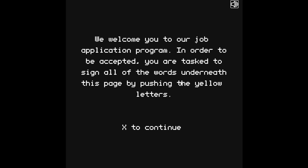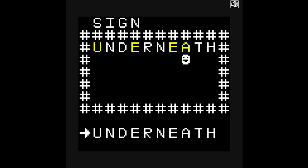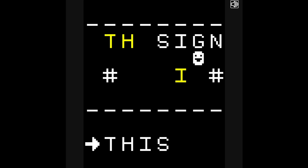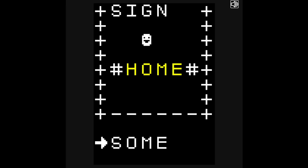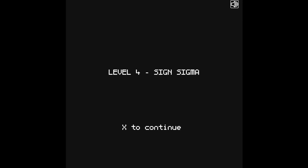You need to sign all the words underneath this page by pushing the yellow letters underneath. Okay, there's no multi-push here. And apparently some people have actually gotten stuck on this game, so there might actually be some difficulty. Sign this. Where does it go? Middle yellow — how about on the top right? We can't find it elsewhere, so... it's not underneath, but it still works.